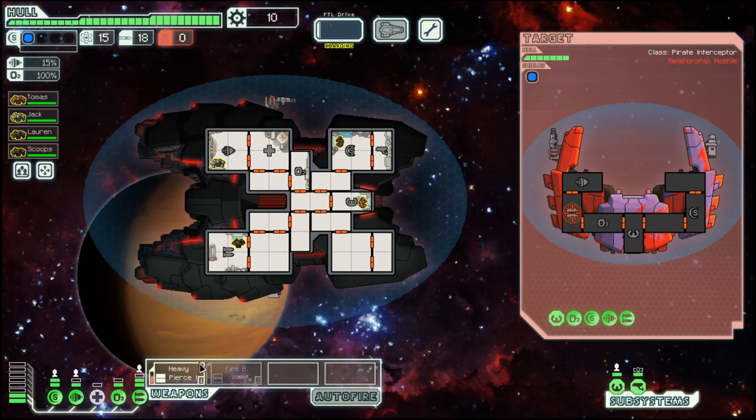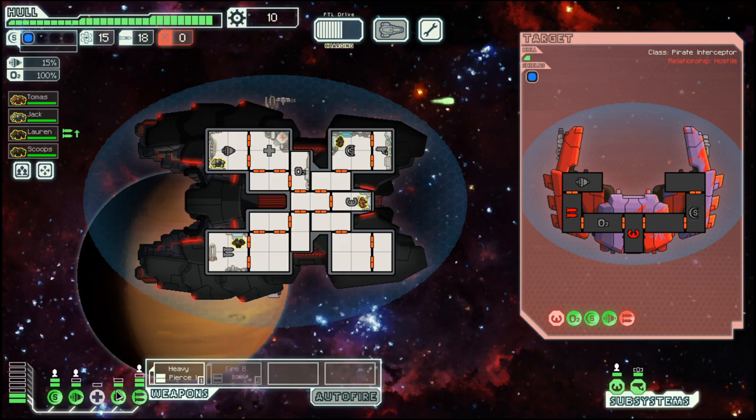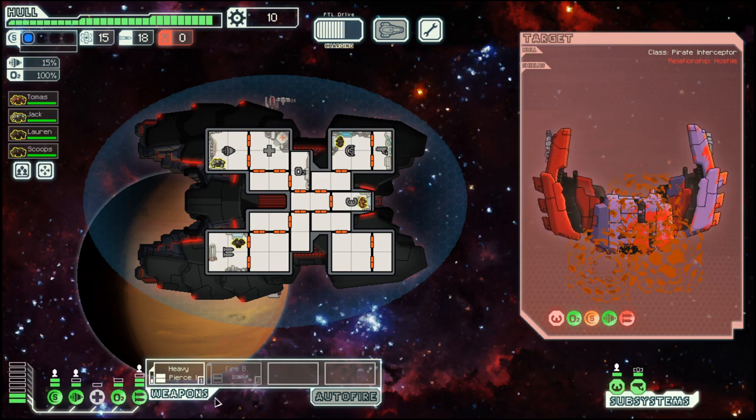We have a heavy pierce laser which requires two power but can penetrate one shield, and in most cases that is enough to kill their weapons with the first shot. Especially things like missiles, which I don't like, can be handled that way. And on top of that we do have a fire bomb, but we cannot power both at the moment.